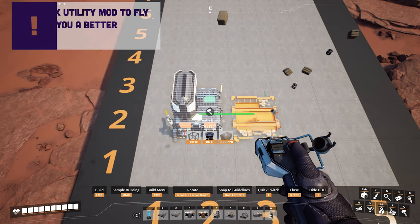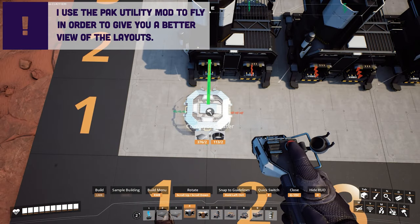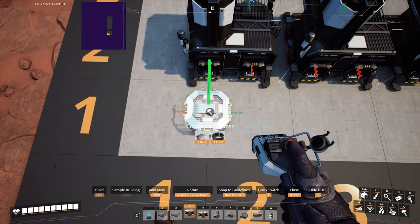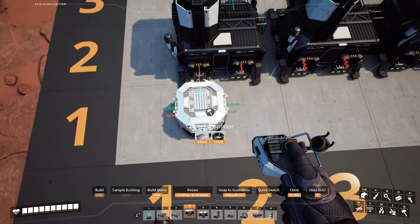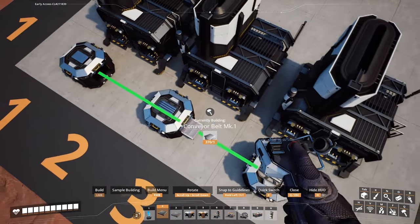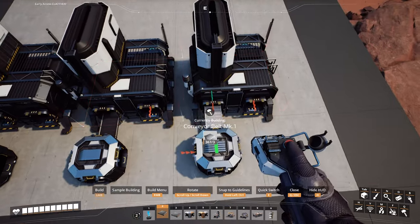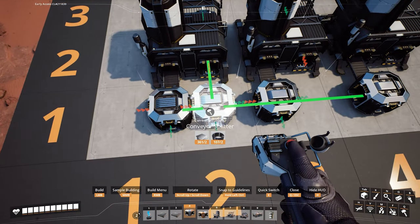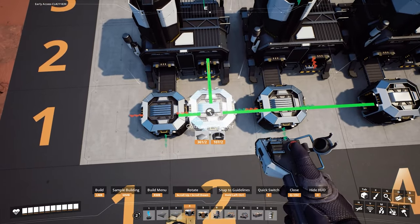Start with an 8x5 platform. Put a foundry in the third column in the second row, then put one on either side of it. Then add a splitter making sure that the entrance is coming from the left side, right underneath the hole in the foundry. Do the same thing with the other two foundries. Then add a mark one line between the splitters and the foundries.